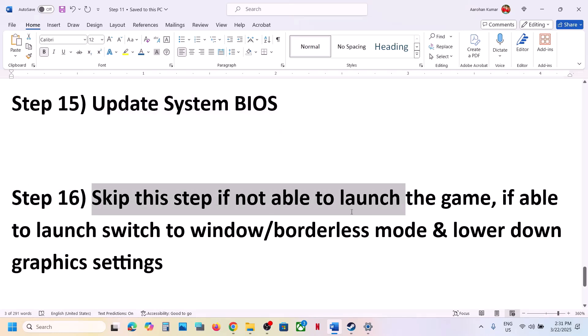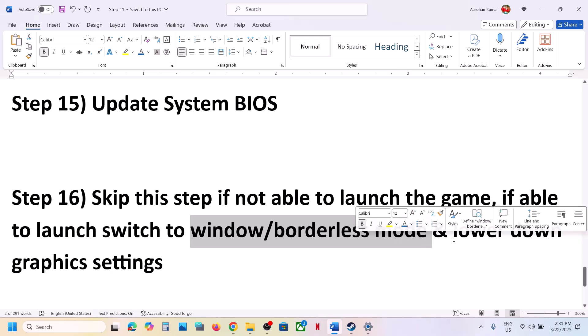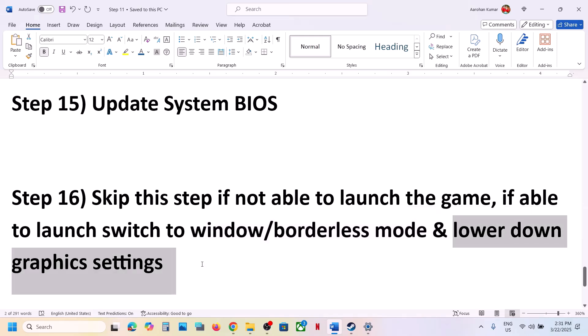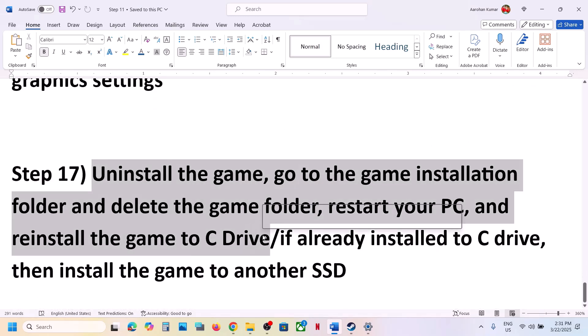The next step — skip this if you can't launch the game, but if you can launch it, try switching to Windowed mode or Borderless mode to address the black screen. Also lower your graphics settings from Ultra or High down to Medium and check.